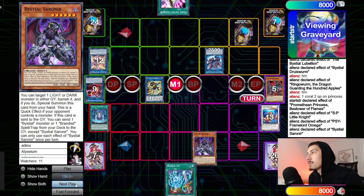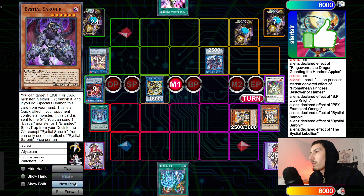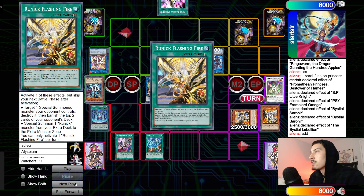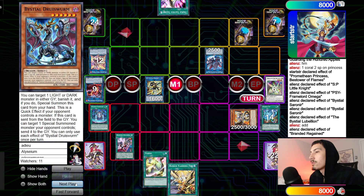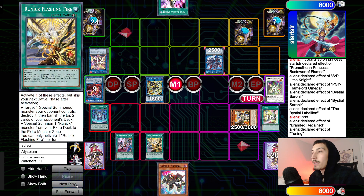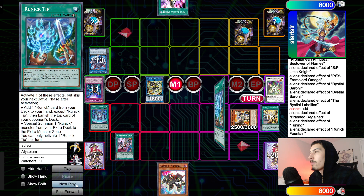Sorenir effect banishes Arc Light to summon itself. Tribute Sorenir for Lubelion. Sorenir dumps Lubelion. Lubelion effect places Branded Regained face up again. Tip goes to search Flashing. Regained puts back Druis, draw one — draws Tuning. Activate Tuning, go search Assault Synchron, mill a Stardust Synchron. Activate Flashing Fire onto World Sea, banish two. Fountain draws two — draws Freezing Curses and Slumber.